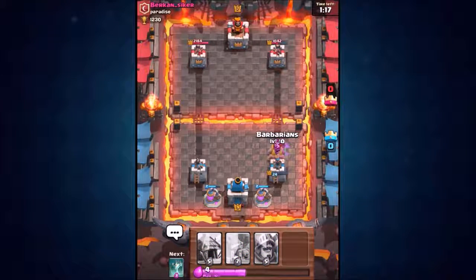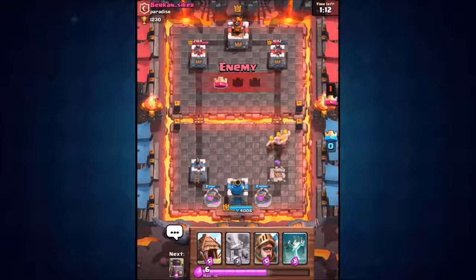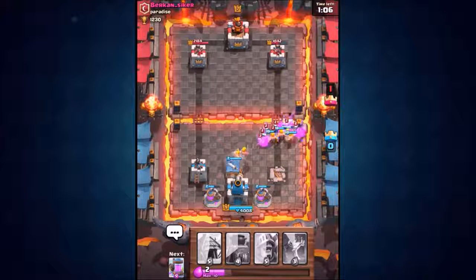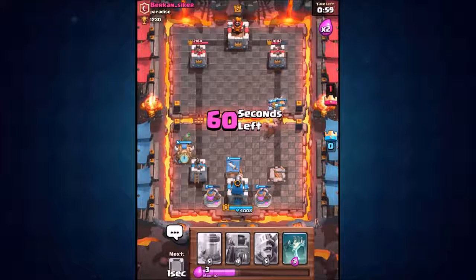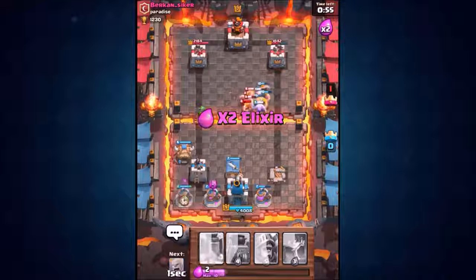I didn't really want him to take my tower, but I don't really mind to be honest. Actually no — let's stop that mini Pekka, don't let the mini Pekka get the tower. I didn't want that to happen but it doesn't matter guys. Let's drop in the barbarian hut in front of the crown tower and see how many spawners we can build up. The goblin hut going in on the left hand side too.